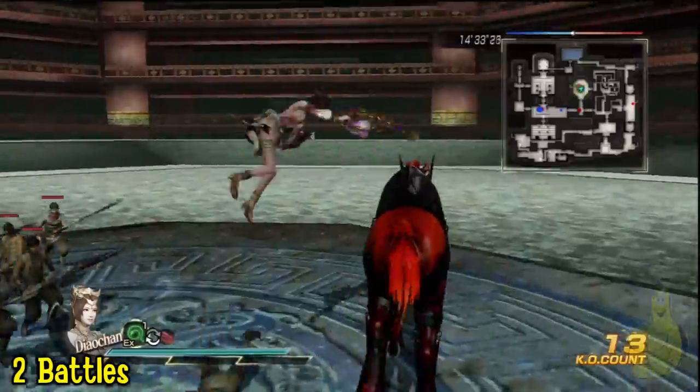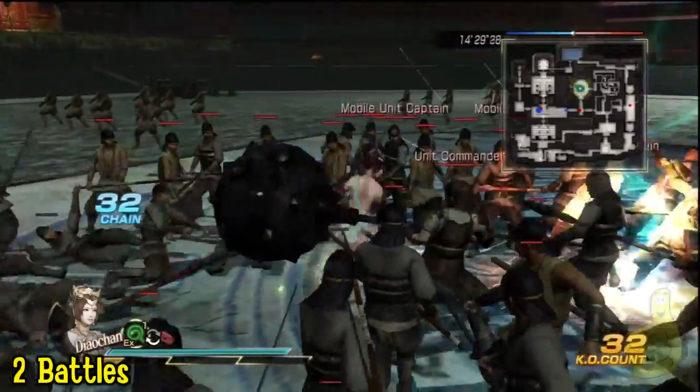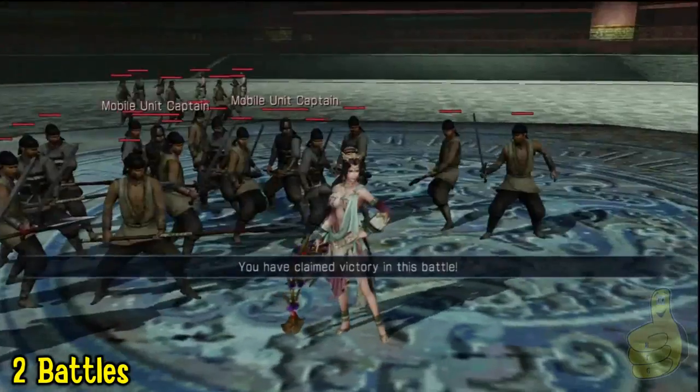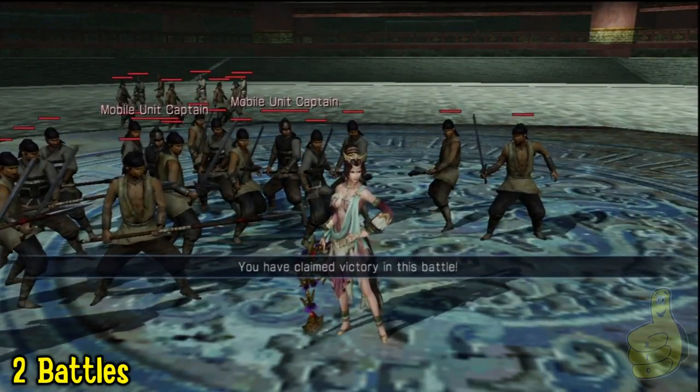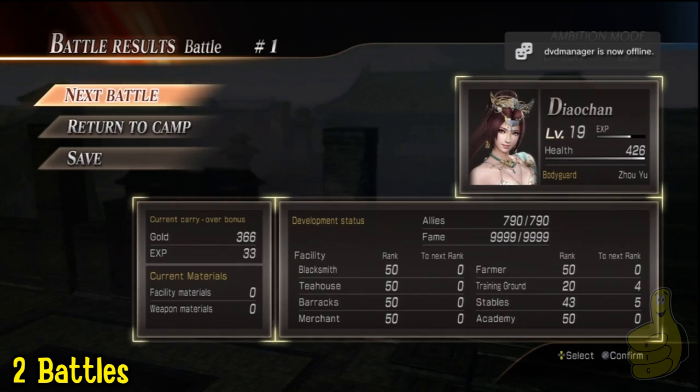Then you need to change the sex of your character to male and do it again, and that will max out the conversation. As you can see, that's how quick you can do a battle, and this is with a low level character. If you have a level 99 or something, you can just smoke through this. Personally, I like to have somebody who's not leveled up so I'm always gaining progress.